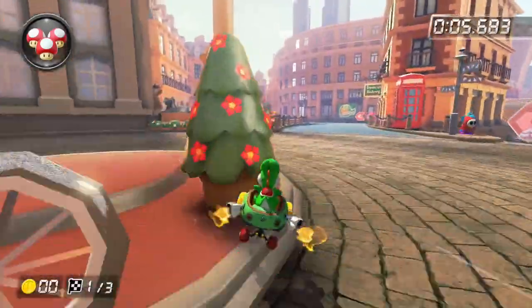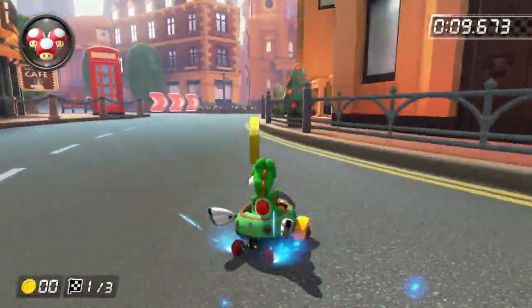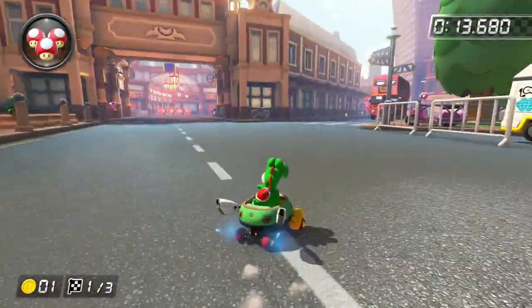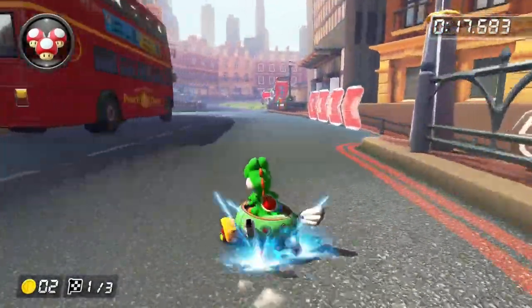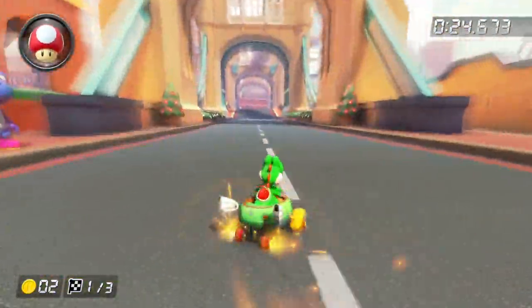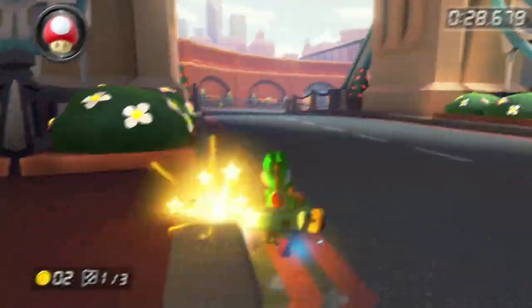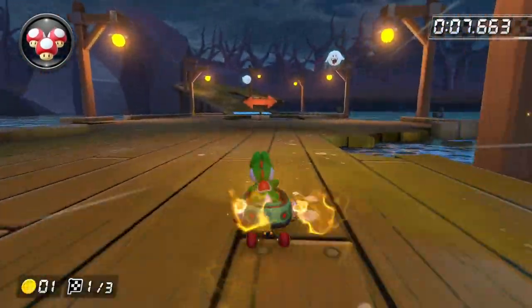Wave 3 and we've got London Loop. This is one of the most confusing tracks in the game — I just can never remember the layout. Also the fog in the sky doesn't really make it look good, and all the buildings are basically the same brownish colour. This is one of the tracks that's actually not very fun to race on, although you do have a few big shortcuts to make comebacks. But I'm putting this one in the D tier.